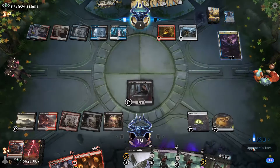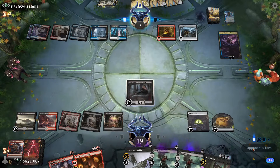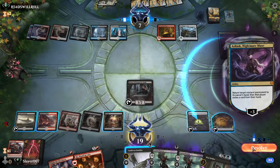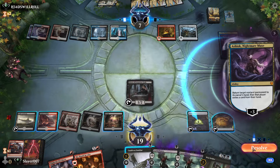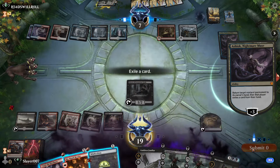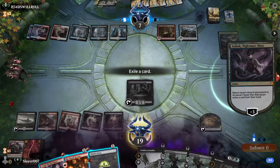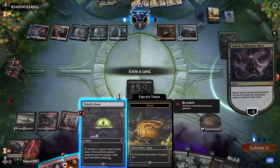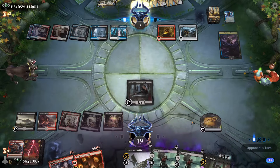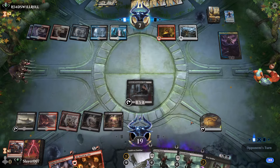What are they going to do with Ashiok? They get rid of Witch's Oven — or put it in our hand. I guess we'll get rid of that; there's no point in keeping it if we can't bring our cards back from the graveyard.